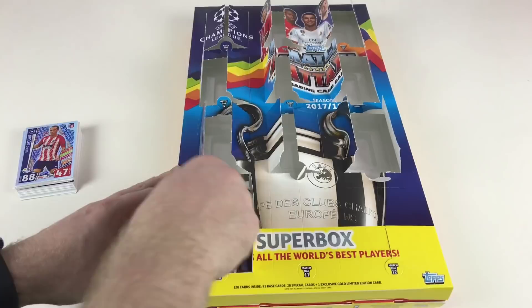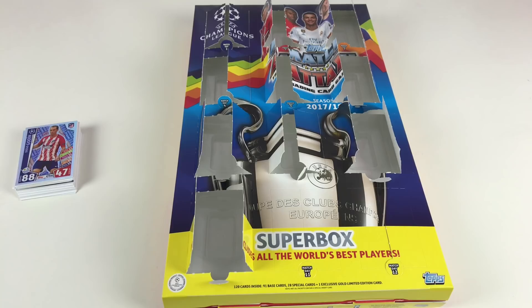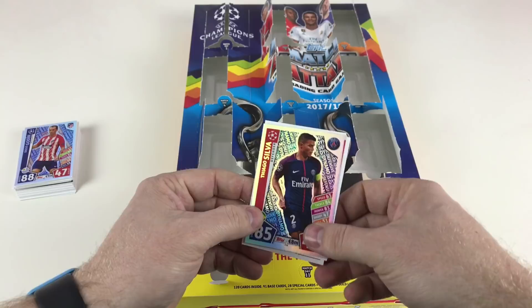It seems easier to peel these at the back — let's try and figure it out. Nope, it's a good old-fashioned opening with your teeth. We've got Roberto Firmino, Corentin Tolisso, Aleksandar Kolarov, Vincent Janssen, Fabri, and then a Tiago Silva defensive dynamo card. We're getting lots of these dynamo and hot shot cards — that's good for filling the collection.